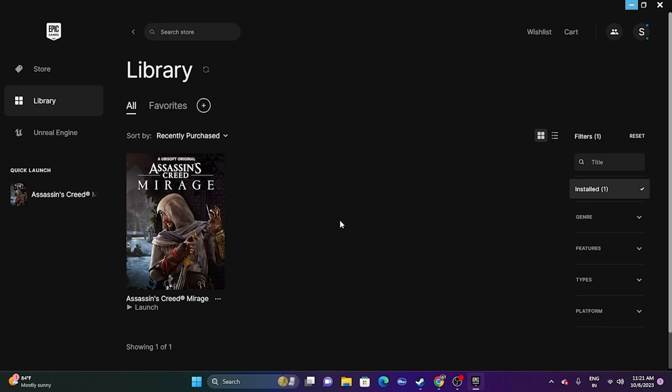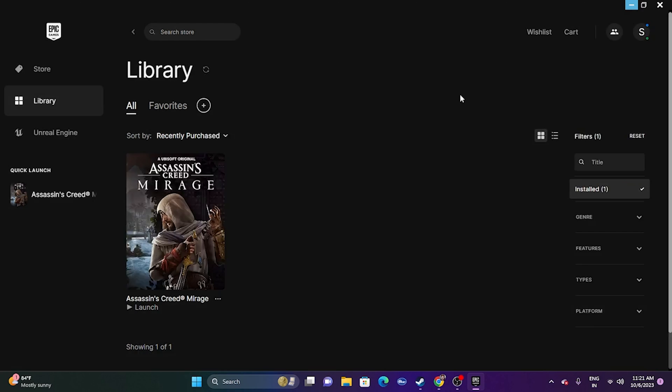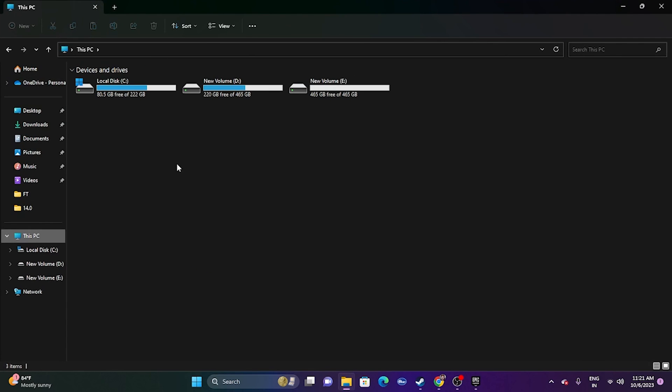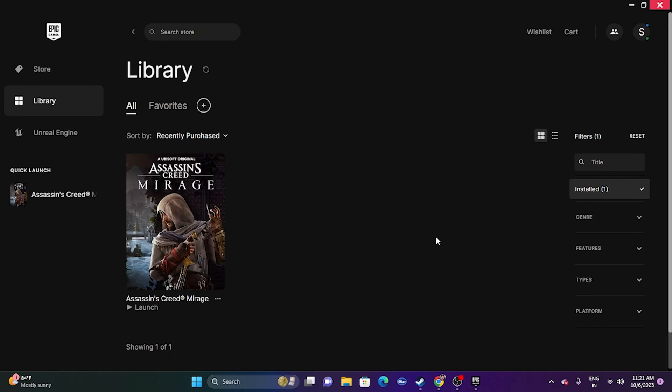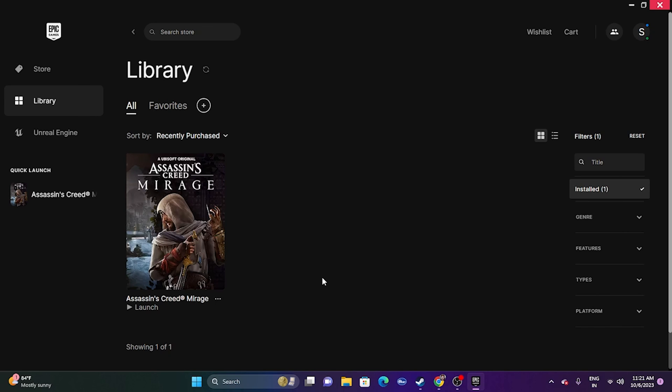The last step is to uninstall and reinstall the game. Click the three-dot menu, go to Uninstall or Manage to find the uninstall option. When reinstalling, make sure to install it on a different drive — if it was on D, try C or E instead. These are all the possible workarounds. If you found this video helpful, don't forget to subscribe and click the bell icon for more notifications. See you in the next video!